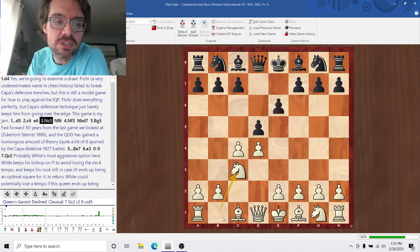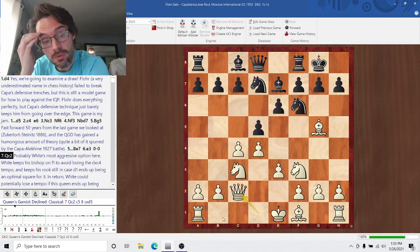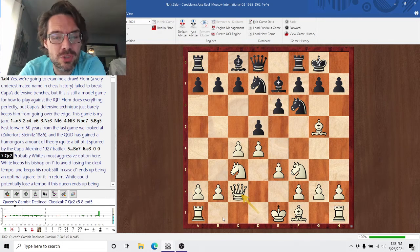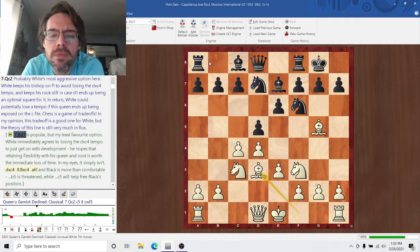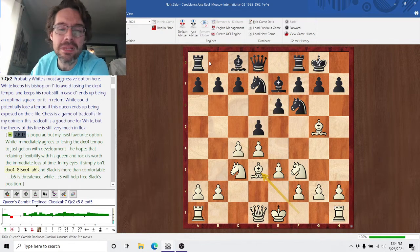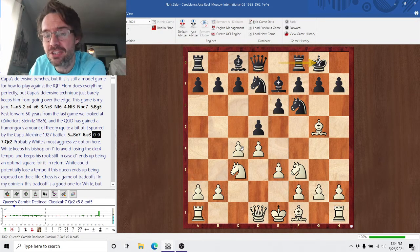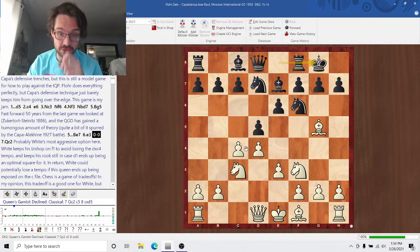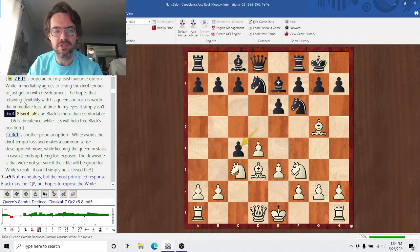D4, D5, C4, E6 — this is just standard Queen's Gambit Declined stuff. Queen C2 is probably White's most aggressive response here. Bishop D3, which we looked at in the Botvinnik-Vidmar game, is probably White's least accurate response because it immediately loses the battle for the tempo. If White moves his light-squared Bishop, Black immediately takes on C4, forcing White to lose a tempo. So Queen C2 keeps the light-squared Bishop at home and keeps the Queen Rook flexible so it can still hop to D1 if necessary. Another option is Rook C1, which is fairly popular.